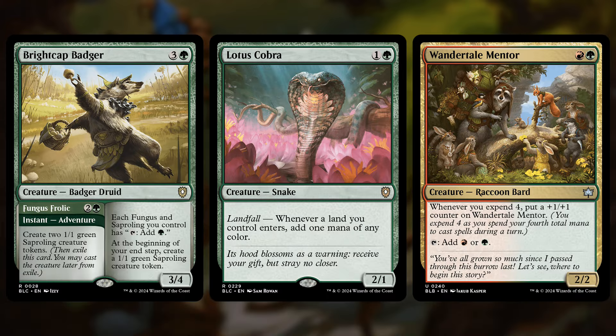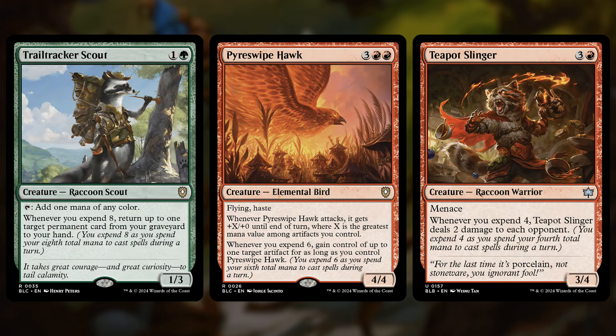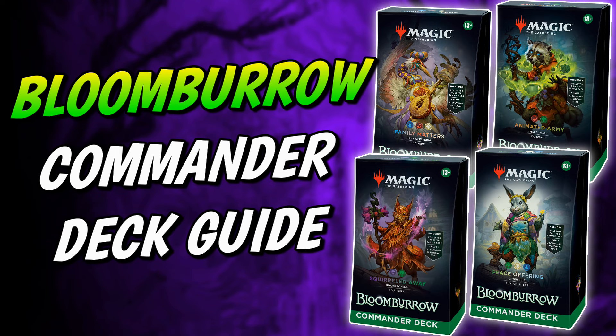There's also plenty more we don't have time to talk about — ramp is huge in this deck because we want to get to big stuff as soon as possible, and there are lots of powerful artifacts and enchantments we didn't cover, plus some new cards that trigger when we cast big stuff. But generally, if you want to ramp into powerful artifacts and enchantments that animate into indestructible elementals, check out Animated Army. And that's it for the Bloom Burrow Commander decks. I'll leave links to the complete decklists in the description below, as well as sponsored Amazon affiliate links — which I discourage you from using if you have a local game store. Be sure to let me know which deck you're most interested in. Thanks for watching, I hope this video was helpful, and I will see you in the next one.